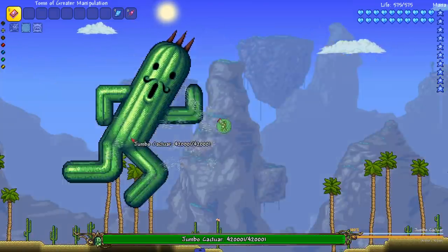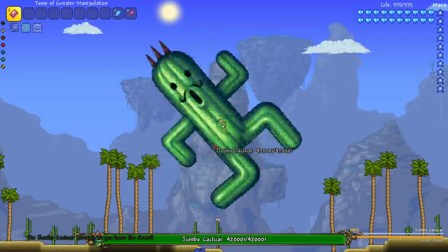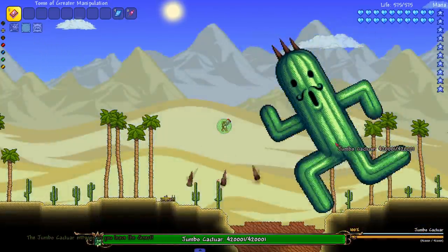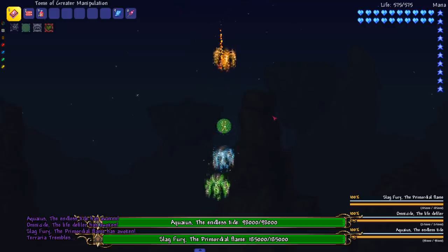Last but not least from the Juice mod, the Jumbo Cactuar. I love this man, one of my favorite bosses from the mod. But I'm gonna have to take you out — oh he's getting mad, he enrages as you leave the desert. Bye bye Jumbo Cactuar!